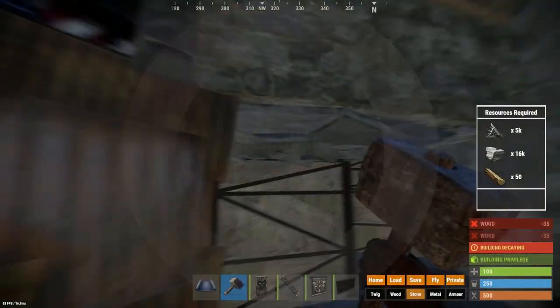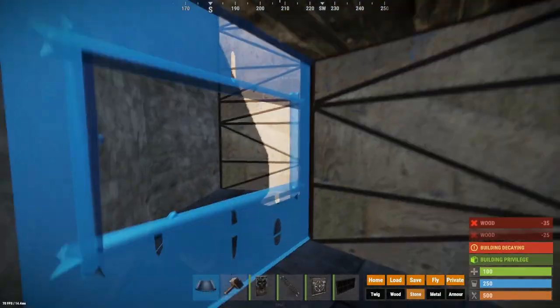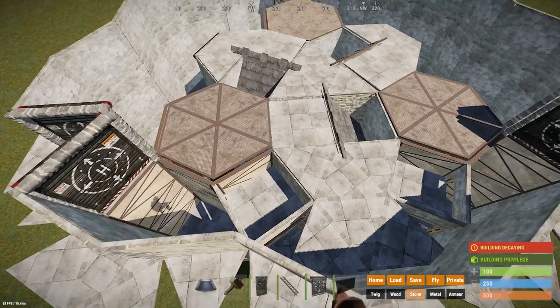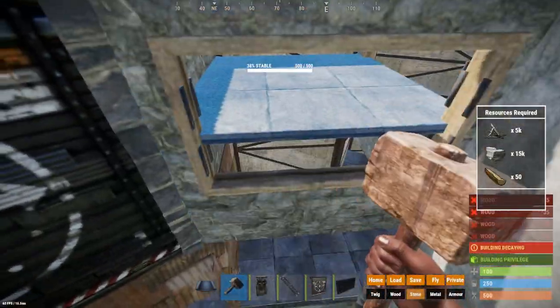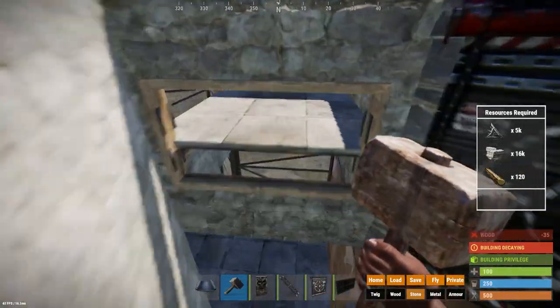While you can watch me build, I will explain what peakdowns are for those who are new to building. Peakdowns are when you place floors into empty spaces in a way that they don't fully cover the gaps, allowing you to shoot through them and shoot at people trying to raid your base. These are very useful during online raids but add nothing to the protection for an offline raid.